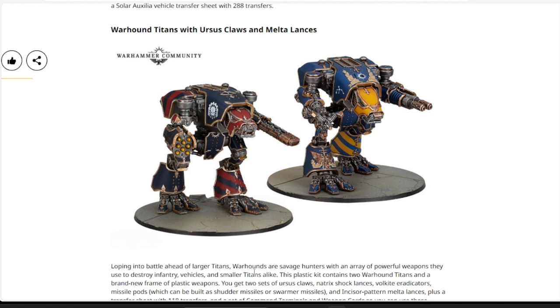Now the big boys: for Legion Imperialis we have the Warhound Titans with Ursus Claws and Melta Lances — a two-pack of Warhound Scout Titans with their base weapons plus the Ursus Claws and Melta Lances. I believe this is the first time they're available separately. The two-pack is $75, including textured bases and a couple of weapon options. There's also a separate listing for the standard Warhound Scout Titans without the Ursus Claws and Melta Lances, also at $75, so you'll have the option between the two weapon configurations.